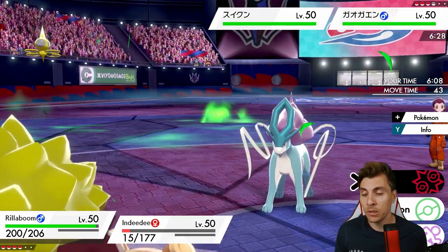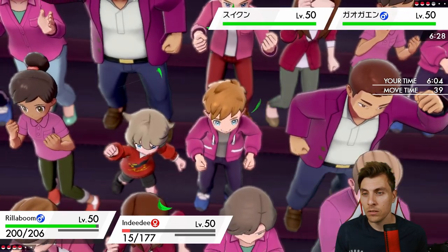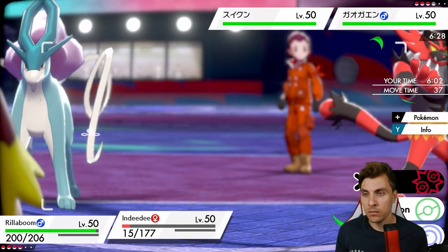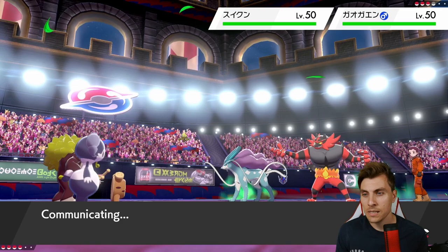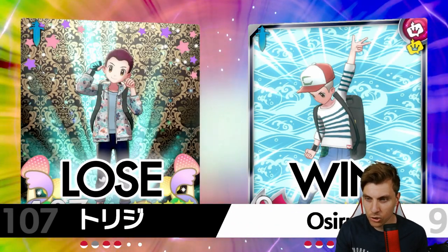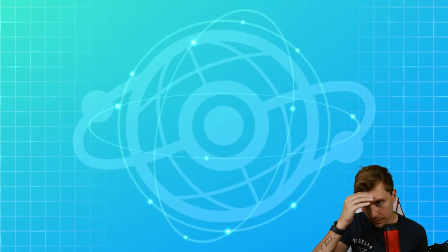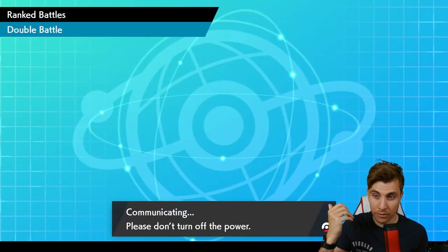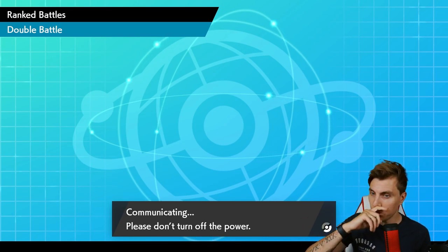We could potentially U-turn into Incineroar and then switch into Necrozma. The Suicune switches out to Zacian — okay, they cancelled the battle. They didn't have Zacian! We might get a few more games in today. Don't understand the cancellation to be honest, because they still had a lot to play for. Anyway, good start to the episode — we'll move on to game two.